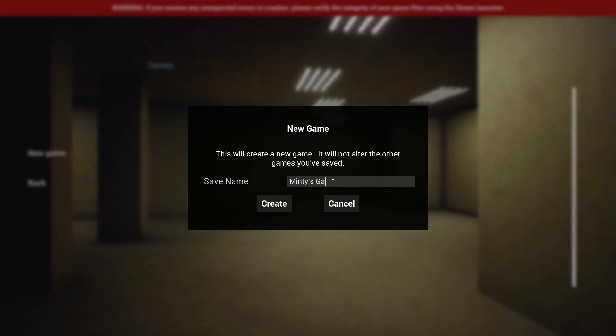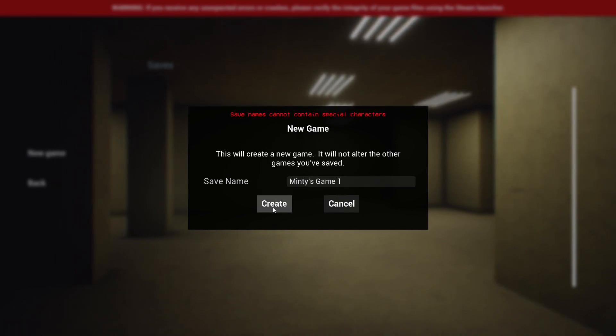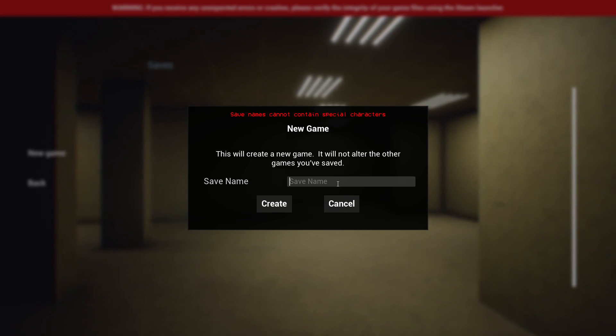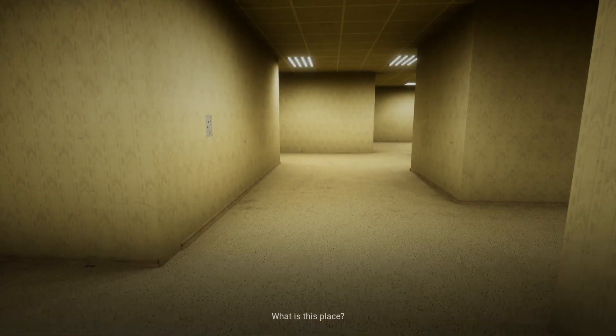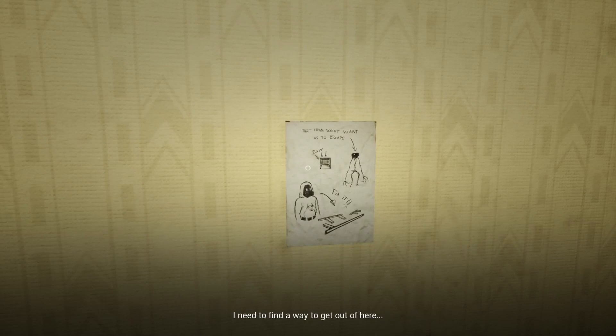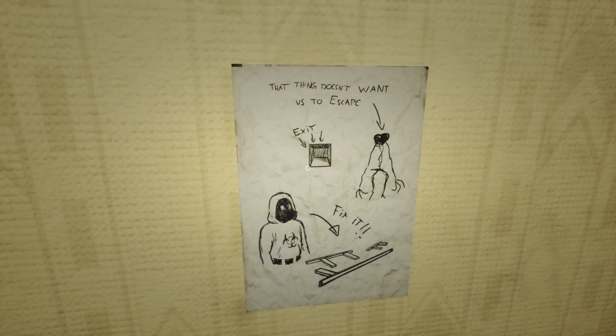Main 2, game 1. There we go. So we're in the Backrooms. Where is this place? Need to find a way out of here. The thing doesn't want us to escape.